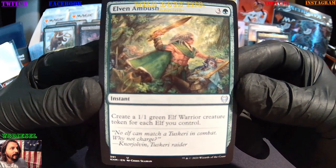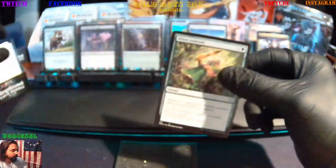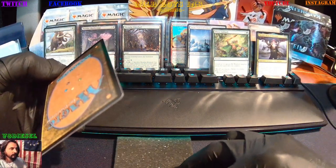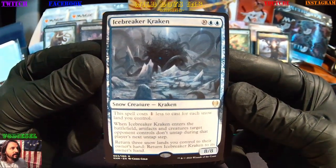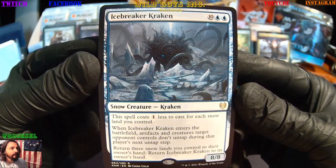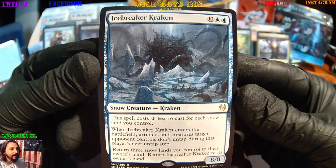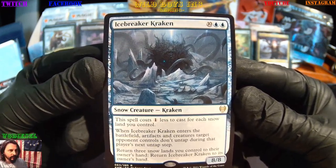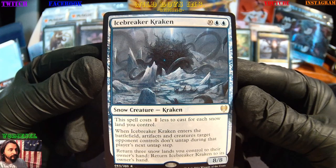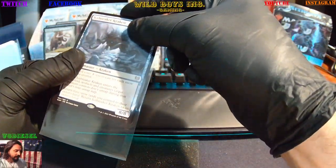Next we got the Elven Ambush. Then we got the Icebreaker Kraken — Snow creature, Kraken, 8/8, boom! When the Icebreaker Kraken enters the battlefield, artifacts and creatures target opponent controls don't untap during that player's next untap step. Sick — that's a nice little rare!